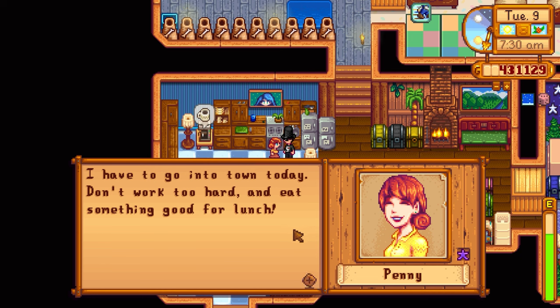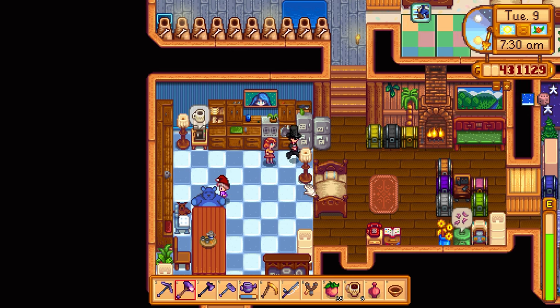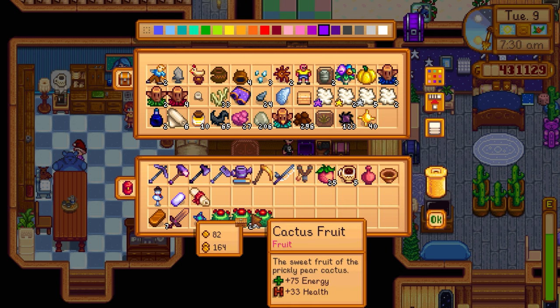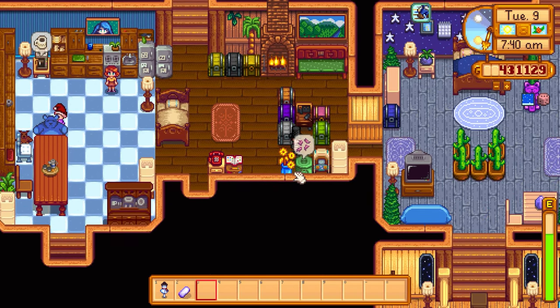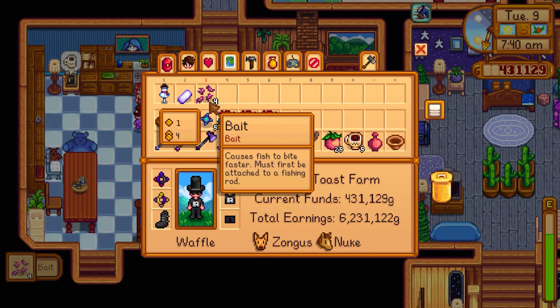Maybe we can get that today if we go to the island and bomb the volcano dungeon a little bit, because we get a ton of stone over there. Penny has to go into town today — 'Don't work too hard and eat something good for lunch.' I gave her another dwarf scroll; literally every day for the last week in game I've been giving her random artifacts because she likes every artifact.